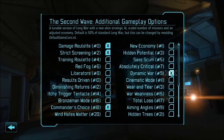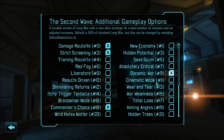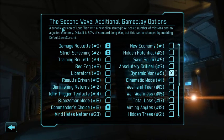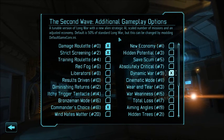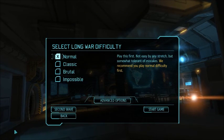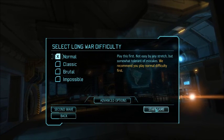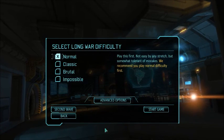I am going to try Dynamic War because I haven't done that before. Dynamic War is a tunable version of Long War with new alien strategic AI, scaled number of missions, and an adjusted economy. Default is 50% of standard Long War. Anyway, let's get to it — oh wait, we wanted to keep Dr. Vahlen from talking to us so much.